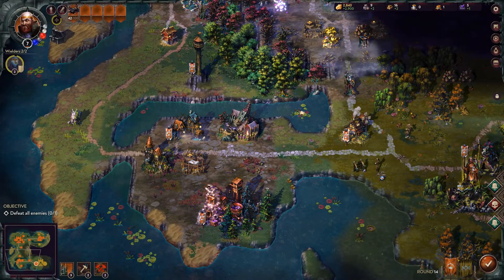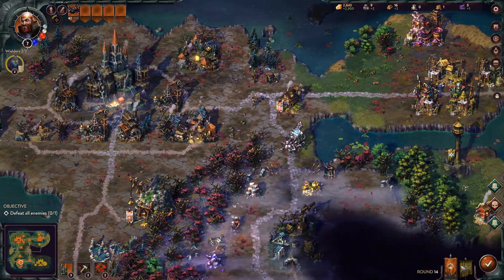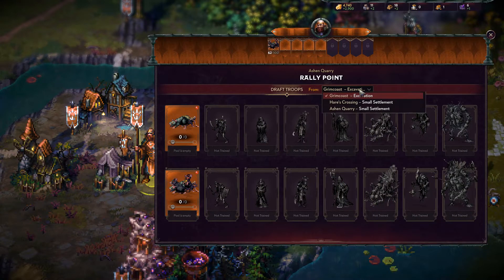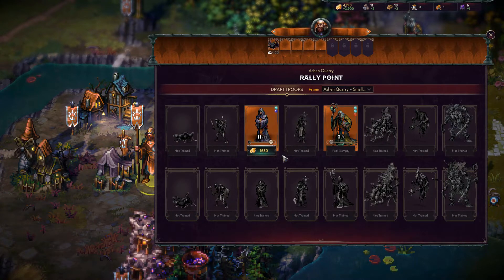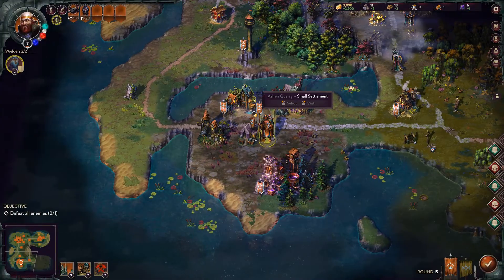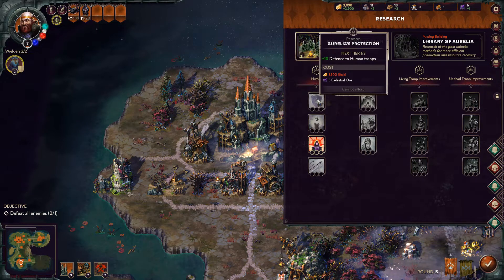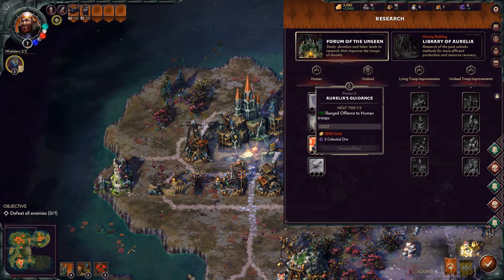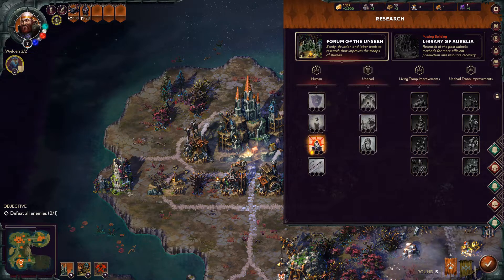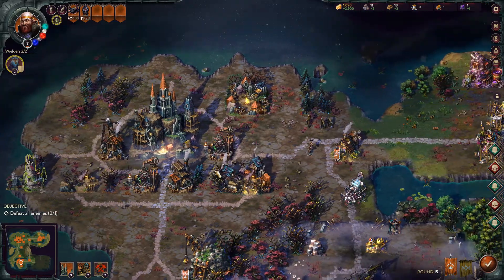A rally point allows me to recruit units from other places without having to actually go there. So I can get 20 rats here, but I can also go to other locations and get different units. Now we can go to research — plus one HP. Let's upgrade that, and plus 10 offense to human troops, which the rat counts as.